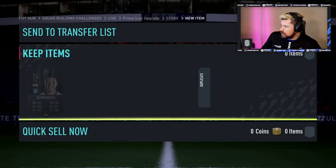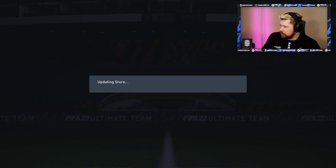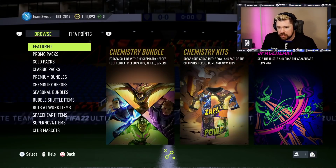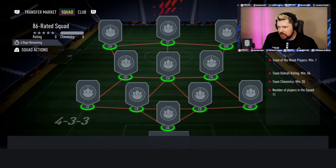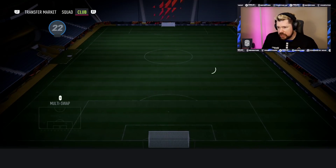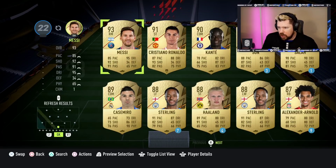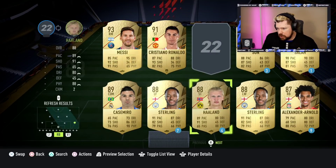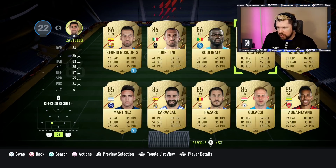So yeah, the new content today: the Prime-icon upgrade, Marcel Desai and Lothar Mateus, the Cyprian SBC that I think is very good. Outside of that, let me just grab a footbin up real here. We're going to have a look at the in-game stats and the chem styles. 86 rated - shouldn't be a problem. I had Casemiro, Raheem Sterling, and loads of 85s and 86s.